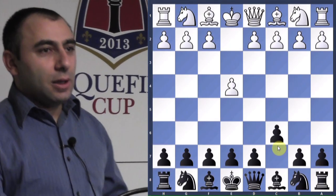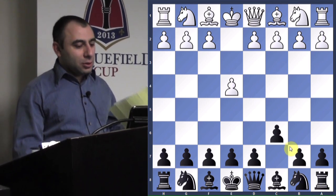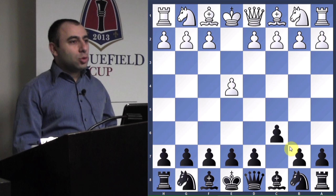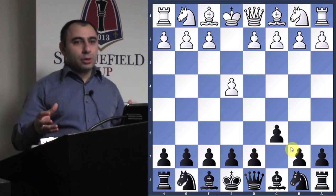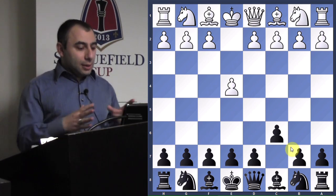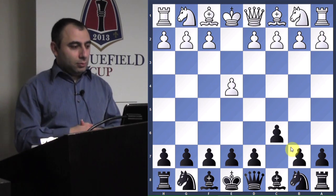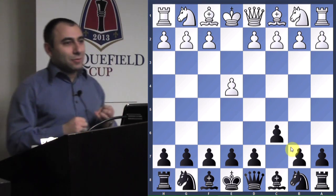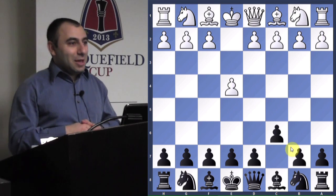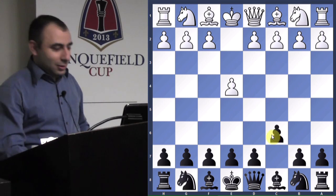So e4 c6 — does everyone know the name of this opening? The Caro-Kann. It's a very good quality opening, and if you're at the stage where you're not sure what to do against e4 and thinking about learning an opening, this is one I highly recommend. I play it myself in tournaments. It's relatively new for me because I played the French Defense for over 20 years.